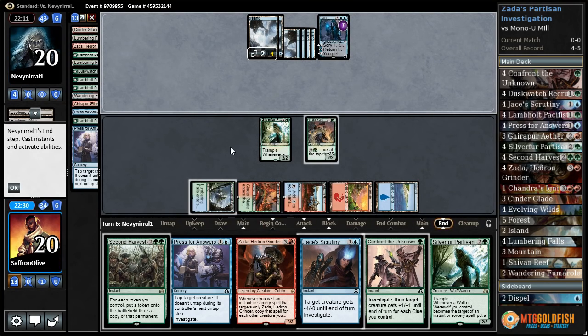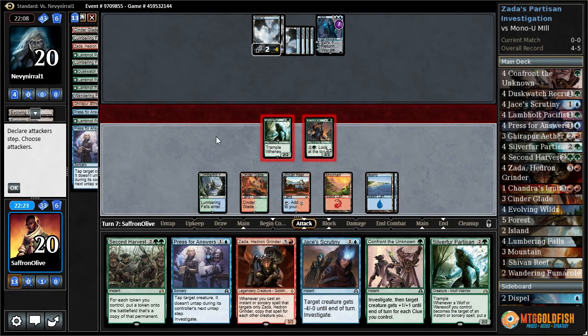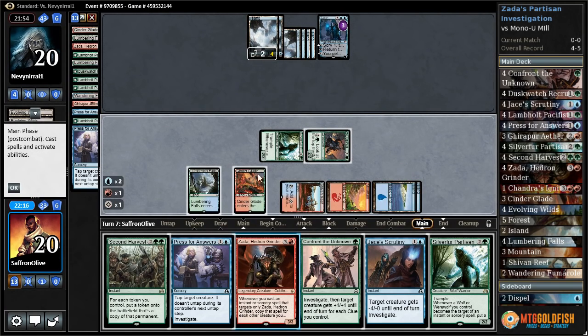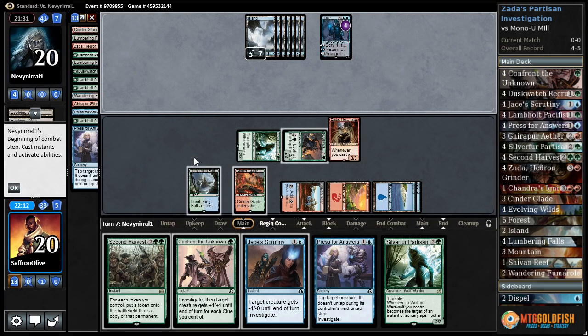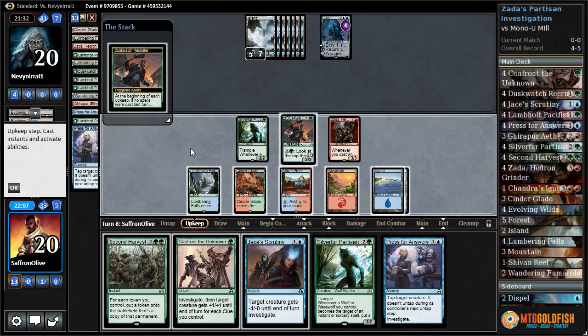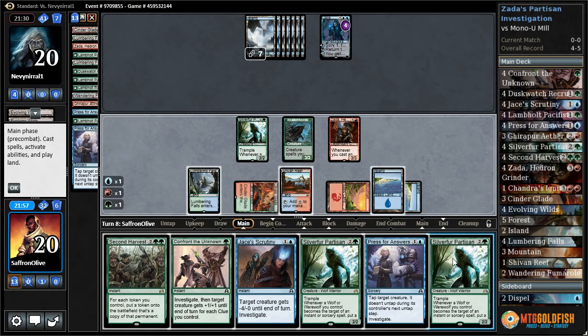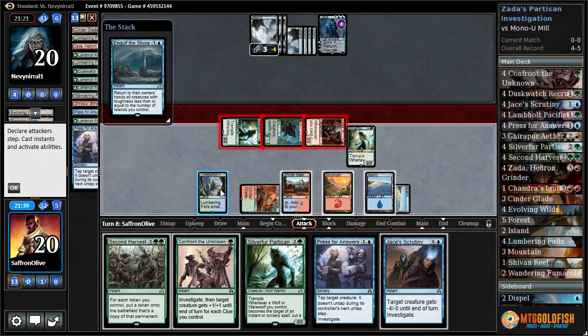Our opponent's not gonna tap out. We get a land, we get to do some attacking at Jace. When it takes the beats down to three on Jace. We will Zada and just pass. Scrys, draws — things are about to get real. We would like our opponent to tap out or at least not have Engulf the Shore. Let's just pass. Dusk Watch flips. Start by casting another Silver Fur, then send everything at Jace — see if we can kill the Jace. They go with Engulf the Shore.